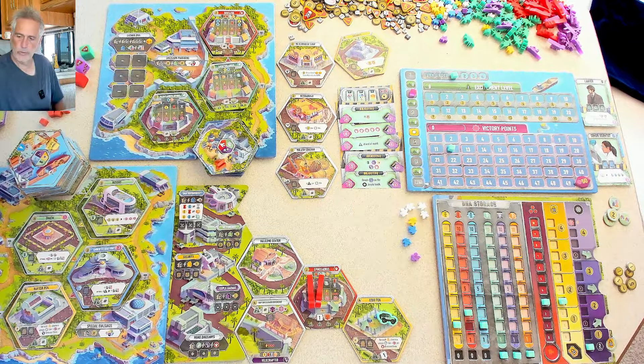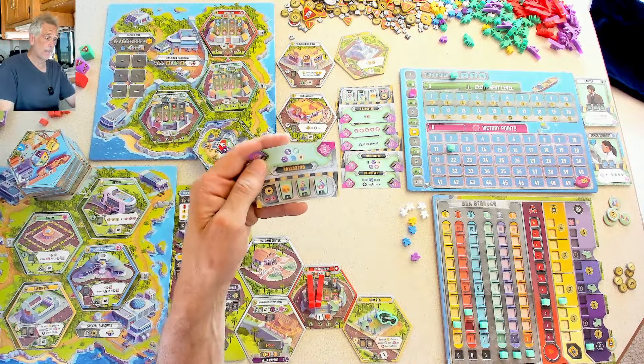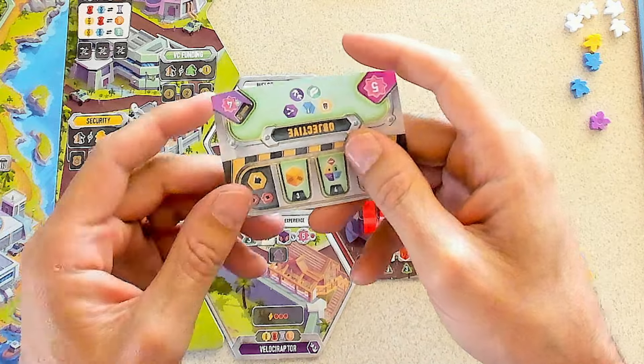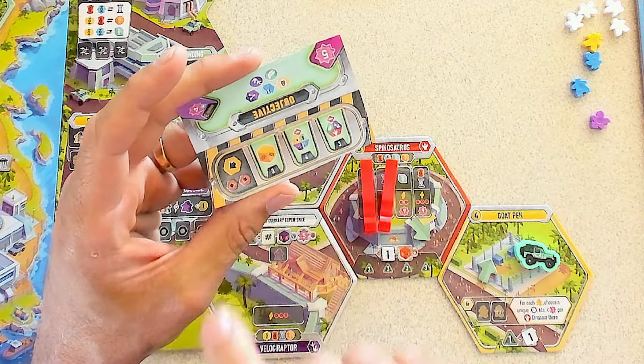I'll go with that card — I get two scientists, which means every time I use them I get more DNA than normal, which I'll need to make my other two dinosaurs. I also get one tour operator, and as always, four regular employees. Now we reveal the second card — the solo round card — and I've got a big problem, folks. Looking at the solo card, it says if I've got any dinosaurs, they're going to break out.